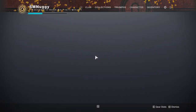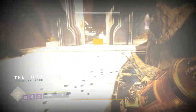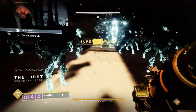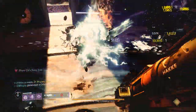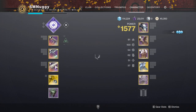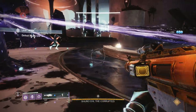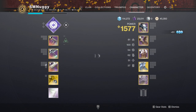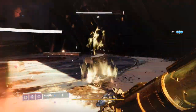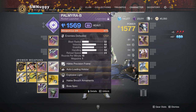Alright, let's start with a rocket. Just remember this number: 66% on the crafted weapon. 66, to 91, to 94, to 94, to 97.